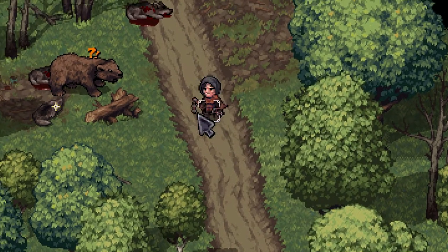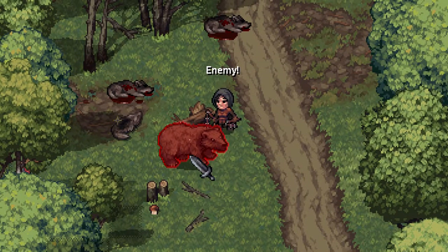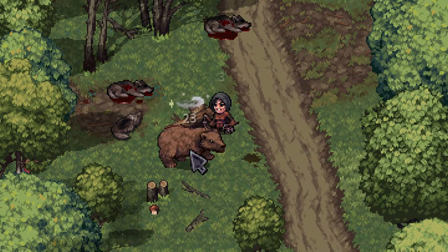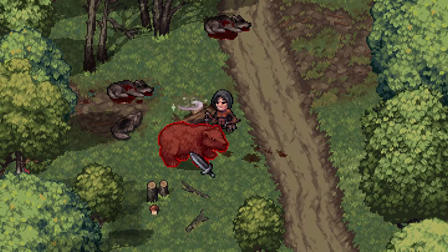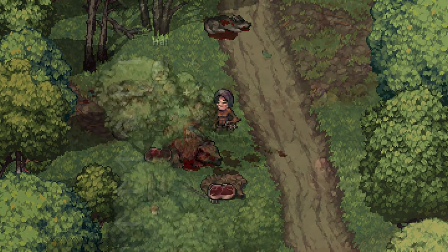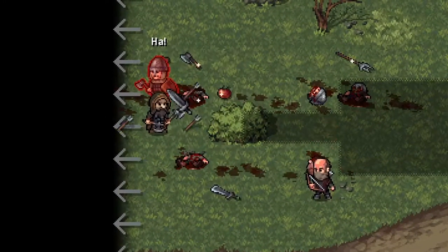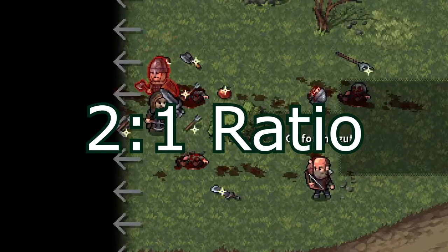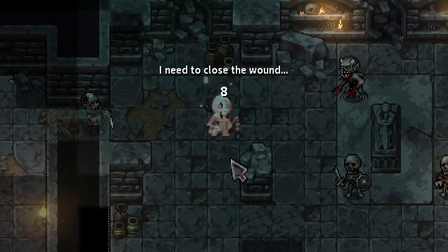Chapter four: skill trees and attribute points. As stated in chapter one, critical attacks are the dual wielder's main focus, second only to dodge. Agility is an important attribute to focus on for a pure dual wield build. It's also fine to get a little strength since it offers flat weapon damage, crit efficiency, and body part damage for that sweet axe build.